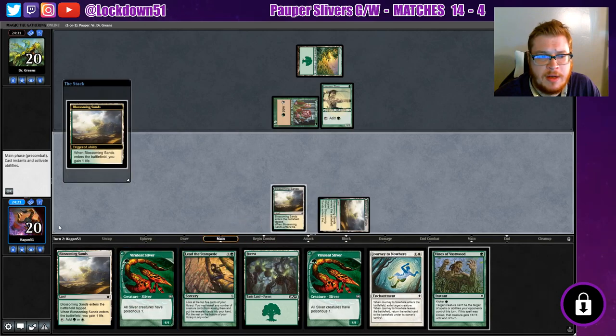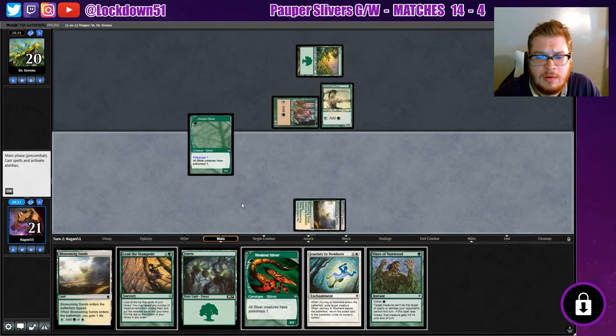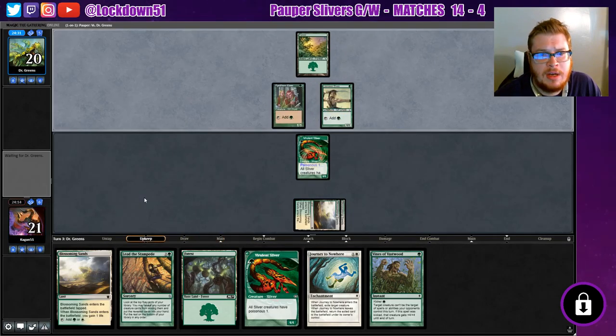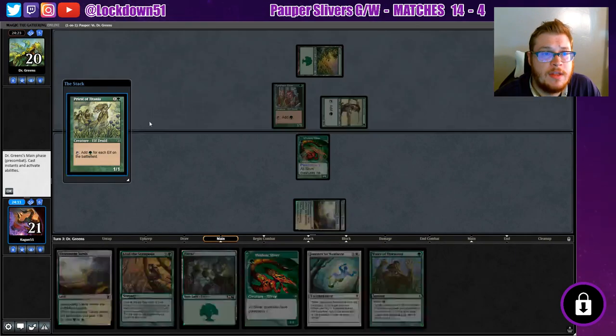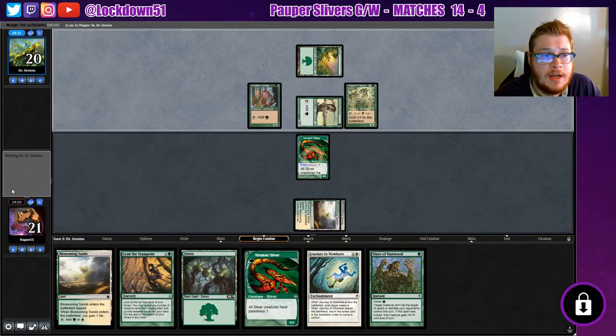Let's play our other Blossoming Sands, put Viverlin out, and we'll pass the turn. We'll try to Lead the Stampede next turn to refill our hand a little bit. That's an important one — I feel like that's a lot of mana.